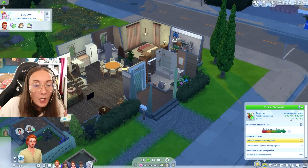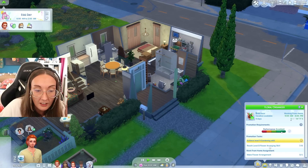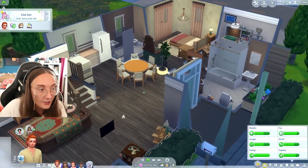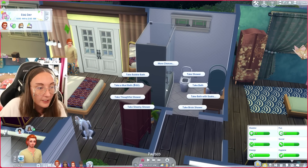I'm gonna have Jude work from home - we need to just make a flower arrangement. He's so close to getting a promotion, he just needs to reach level eight in flower arranging. I don't know why this is so difficult for him, but it looks like he is awake so let's go use the station.